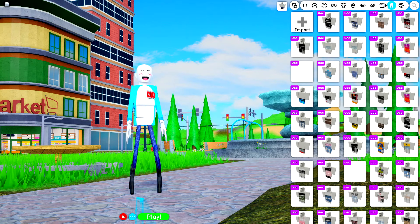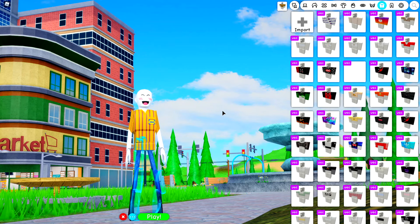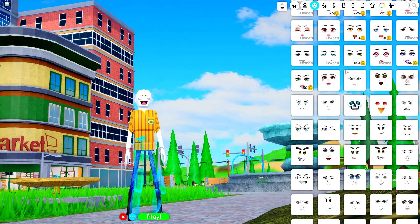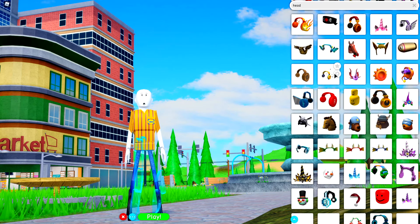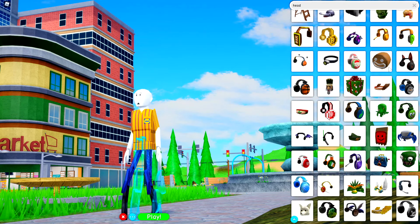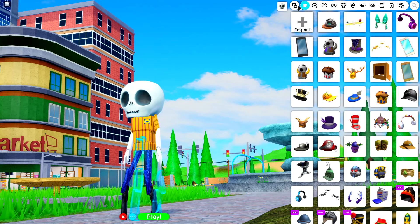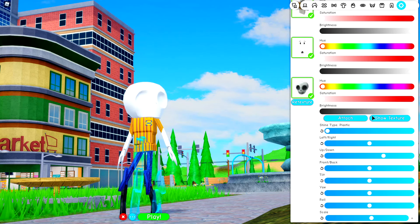We now need to do the exact same thing for the shirt, so come to import in the shirt selection and input this code — it's different than the other one — and then press equip if you've copied the code. You may need to pause the video to make sure you get it. Next up, we need to change our face, so come to the face selection. Actually, if you equip this skeleton head — the Friendly Skeleton Head — and then come to the attuning selection of that head, you will be able to literally remove the texture and make it smaller, and you will have yourself the perfect head!